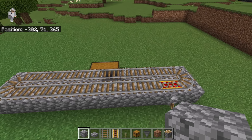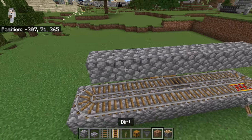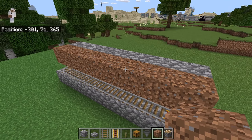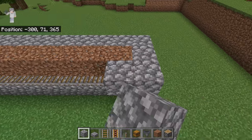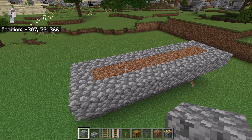The next step is to place eight blocks over here, then place eight dirt blocks over here. Those dirt blocks will be where bamboo is planted in this farm. Then place three blocks over here, eight over here, three over here as well, and a row of ten blocks over here.